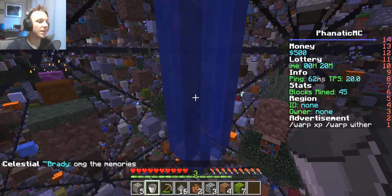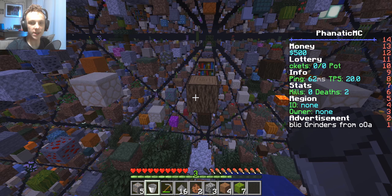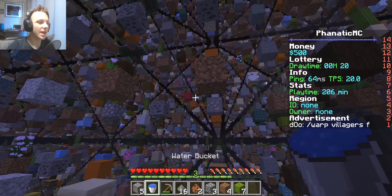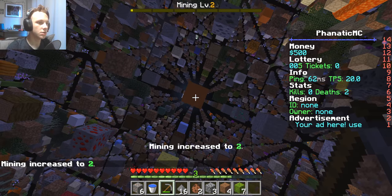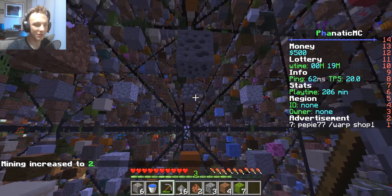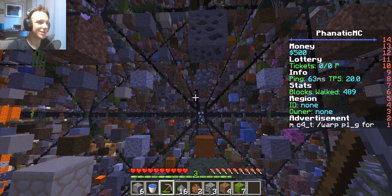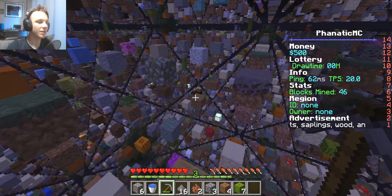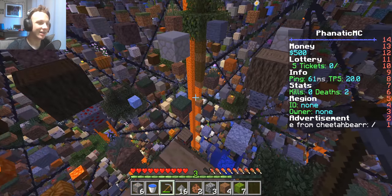Maybe if I could get some iron boots, and then eventually diamond boots would be nice because it would prevent me from dying if I fall a long distance. Okay, lesson learned from earlier: don't mine the cobblestone blocks because they're silverfish spawners, or at least maybe it was just that one. I don't know, but I'm not taking any more risks because that literally killed me.